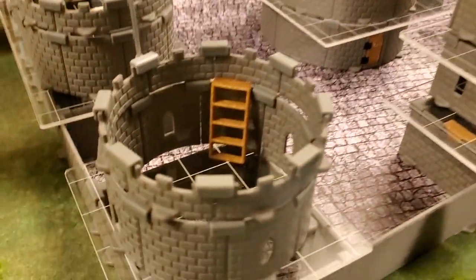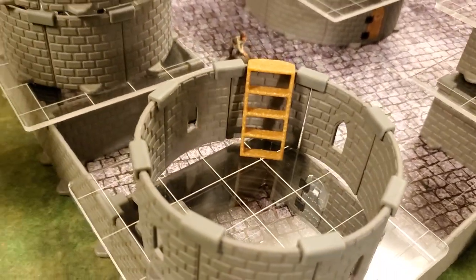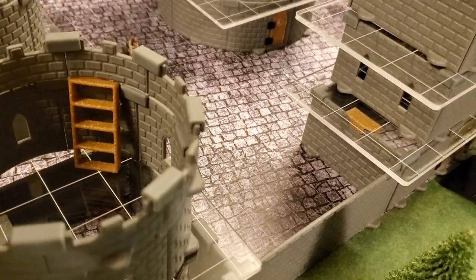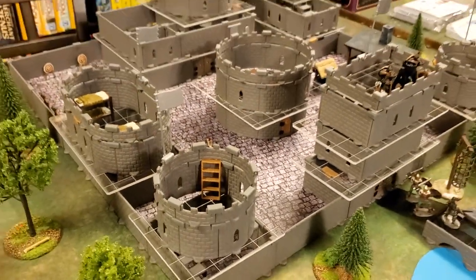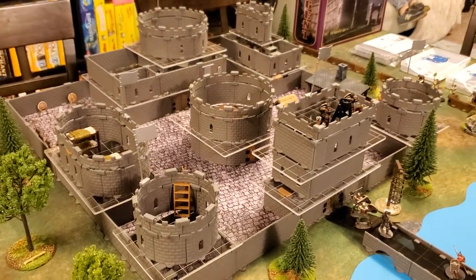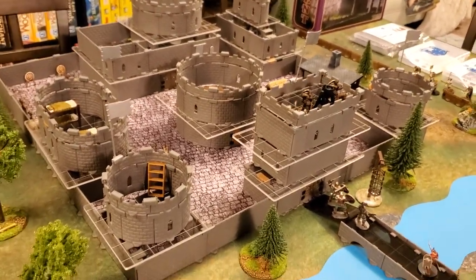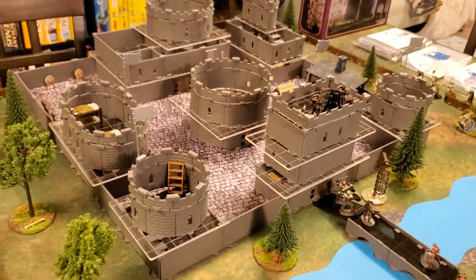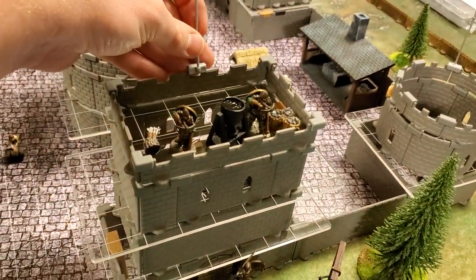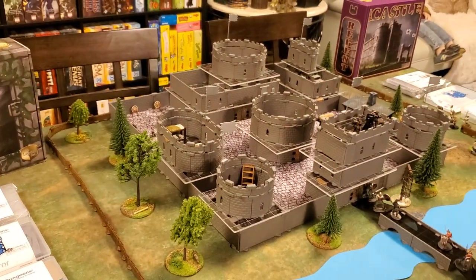What I used a lot of were these straight connectors — for the curved walls you need all those straight connectors, and then crenellations on top. You don't have to use connectors, but I love them because they keep everything nice and straight. And if you bump the table, maybe some accessories will fall over, but this castle is not going anywhere. Well, except for the flag. It's absolutely insane how fantastic this looks.